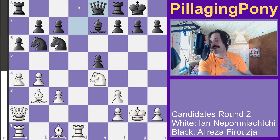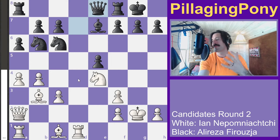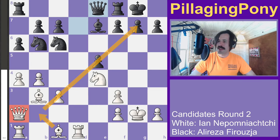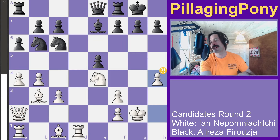White's piece activity is even higher. With a lot of queenside space and piece activity, white's pieces are almost all developed. He potentially wants to get his bishop onto the strong diagonal and get the queen out of being stuck on a2.